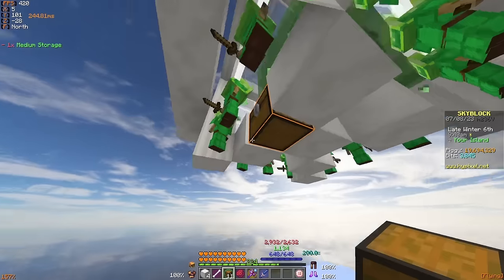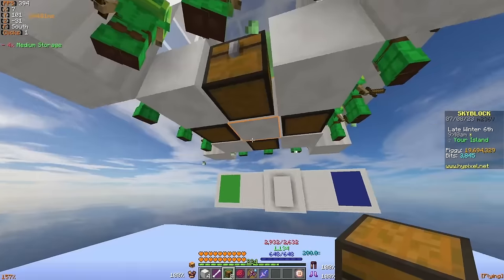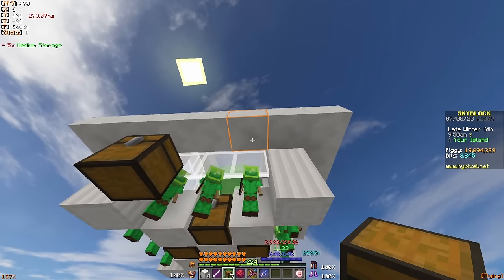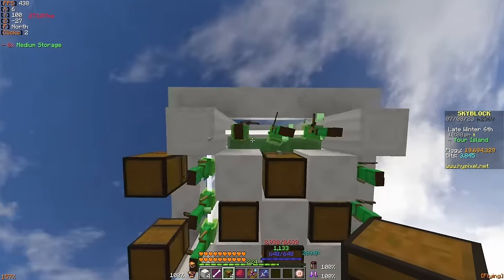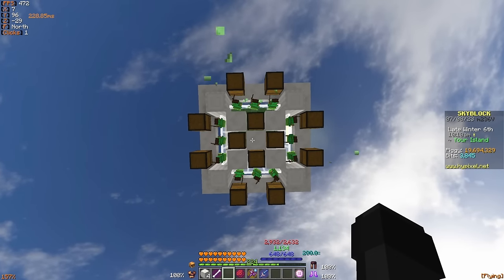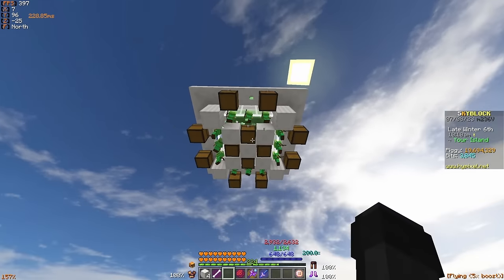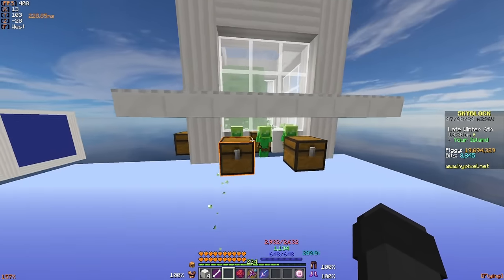Place a medium storage in all of the blocks that we just knocked out so it fills in the space we once had. Then place a storage here and here to go with these two minions and repeat the same thing on every side of the build. With all those storages placed, that should be the entire thing complete — every single minion has a minion storage. Flying out to give you a better look, this is the full design complete and functional.